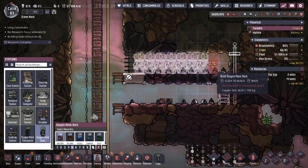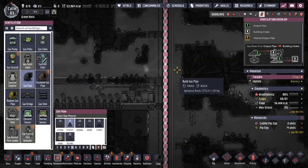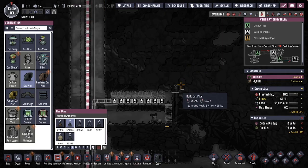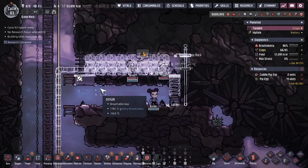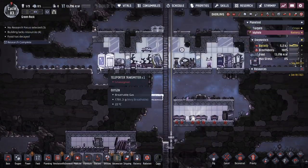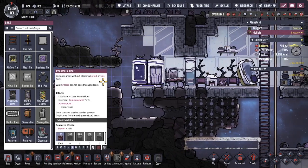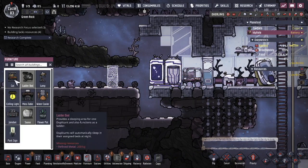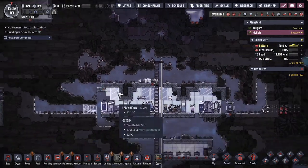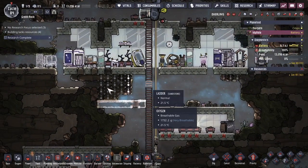We're going to have eight oxygen mask stations. We're going to need to provide oxygen to these — we have an oxygen line right here. I'm just realizing we've lost our barracks status, so we're going to create a cot over here. Once we have that cot we can return the barracks status, so maybe we'll hold off on digging that for the moment. Once we have that we can unlock another dupe because there's lots of work that could be done over on this asteroid.